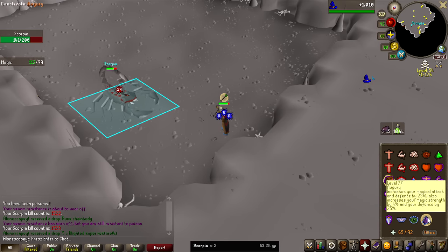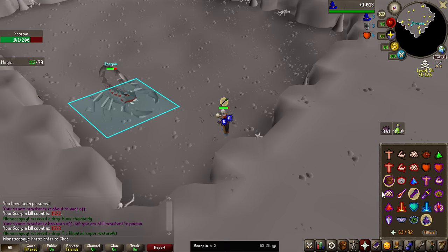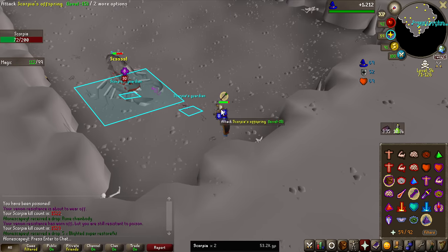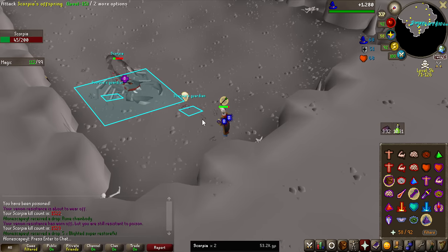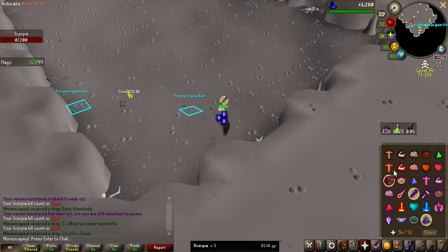Normally for a grind like this, I would not be using augury, as it drains a bunch of prayer and basically only gave accuracy before, and I don't really miss on Scorpia. But nowadays, they actually buffed it very recently to also give 4% magic strength, meaning it does actually increase my max hit as well and not only accuracy, so it is definitely worth it on this grind.